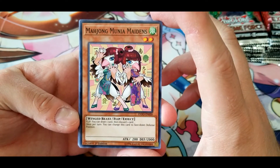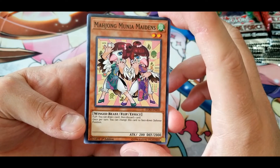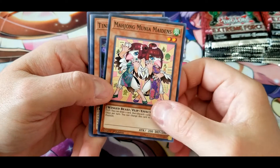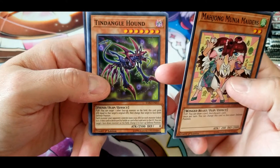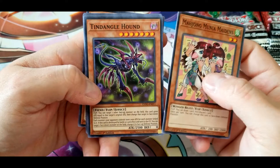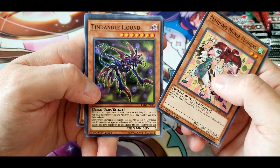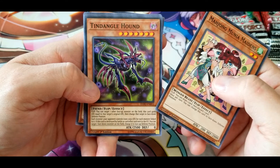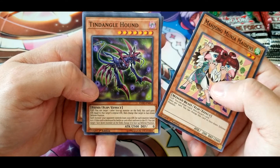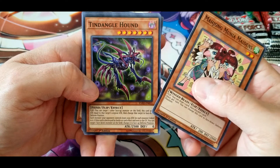Mahjong Munya Maidens: flip — you can draw one card then discard one card. Once per turn you can change this card to face-down defense position. Decent for getting cards into your hand and the discard. And this answers whether it was a reference to the Hounds of Tindalos — Tindangle Hound: flip — you can target one other face-up monster on the field, this card gains attack equal to that target's original attack, then change that target to face-down defense position. Each monster your opponent controls loses 1000 attack for each monster linked to it. If this card is destroyed by battle or card effect and sent to the graveyard, you can target one face-down monster and change it to face-up defense position.